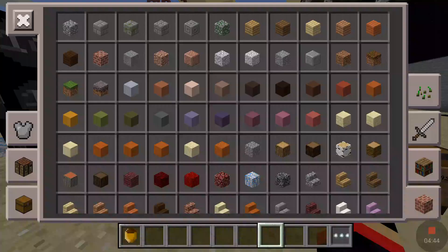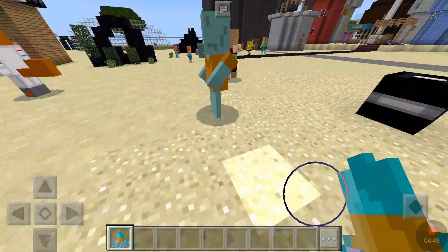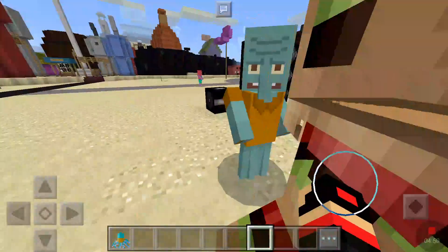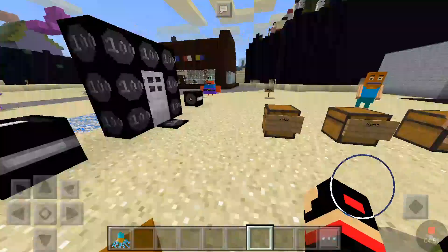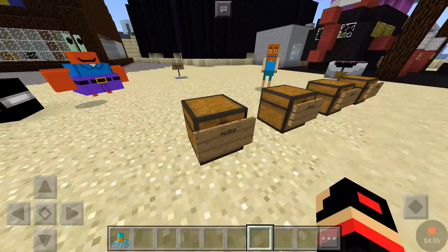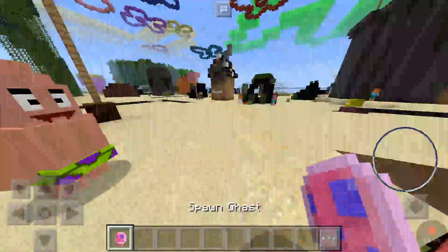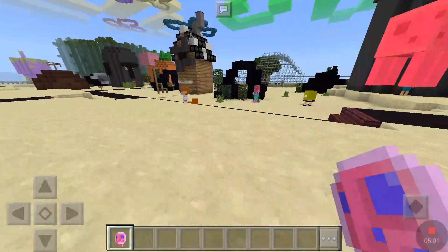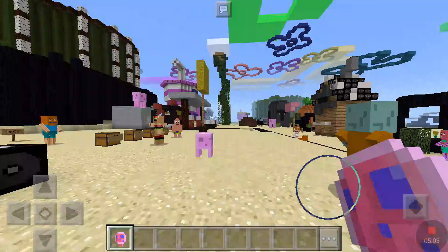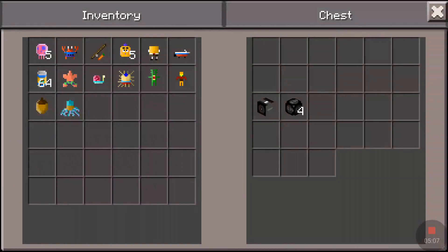There's Squidward, which is a witch. He still heals himself but has no splash potions or anything — looks very derpy. Then there's jellyfish, which are ghasts, but they don't attack you or sting you. They just fly around like birds. Even if you attack them they will not attack you. Their shadow is still really big for some reason — hopefully they'll fix that soon.